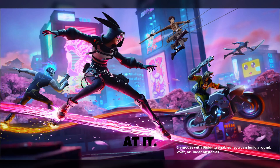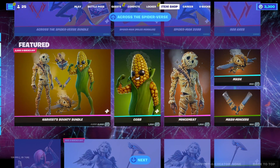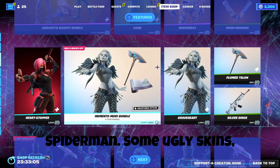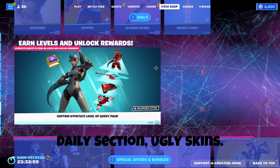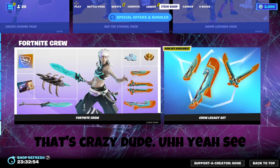Let's check out the item shop while we're at it. Spider-Man. Some ugly skins. More ugly skins. More ugly skins. Daily section — ugly skins. That's crazy, dude.